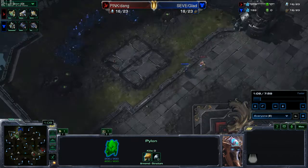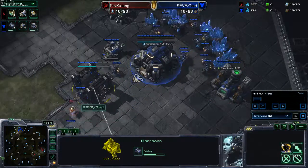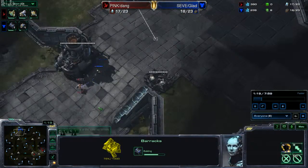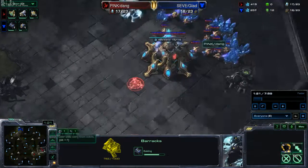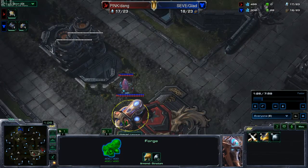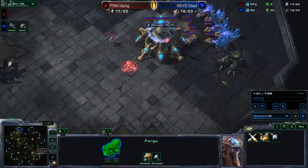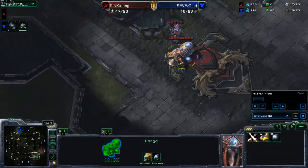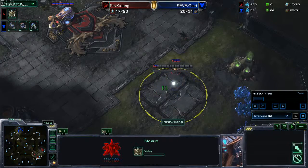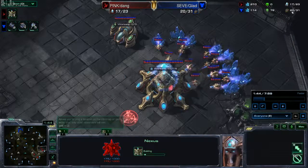In our base we grab our supply depot, we're building down our barracks, grabbing our gas, saturating our gas. Down at their base, they're just grabbing their extractor, saturating their mineral line. They're grabbing a forge, putting it beside their pylon at their natural. We're putting down two more barracks.